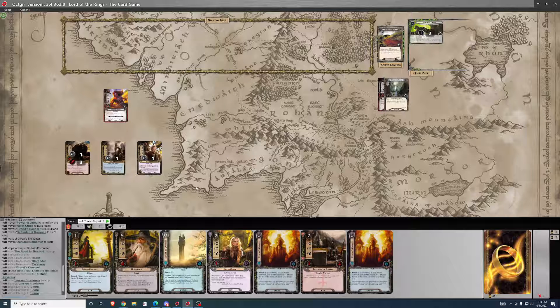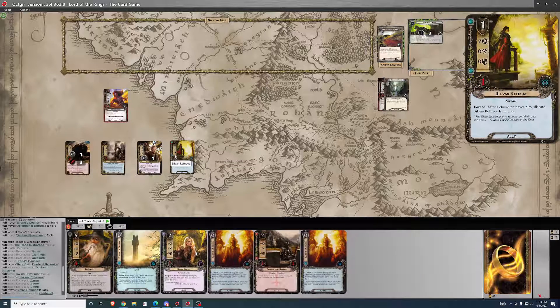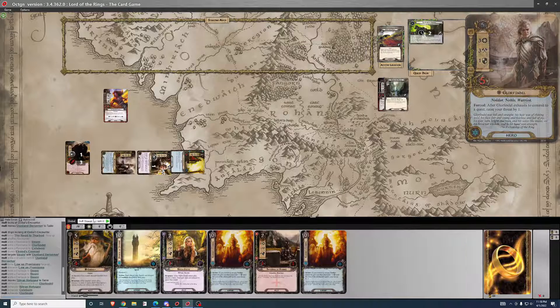I want to play Sylvan Refugee — she gets plus one until the end of the round. I don't have anything else to play, so just quest like that.